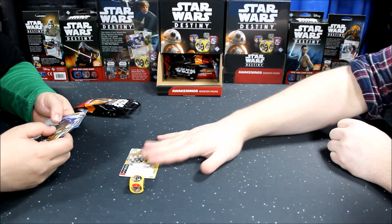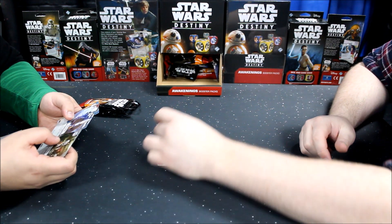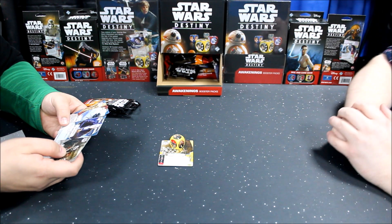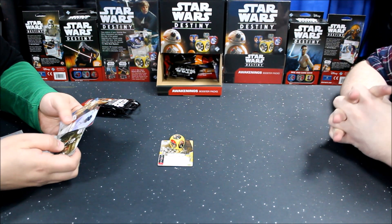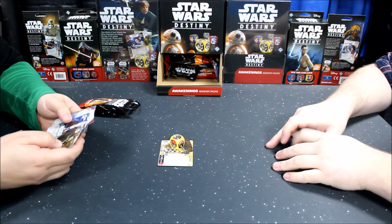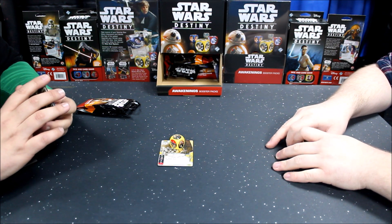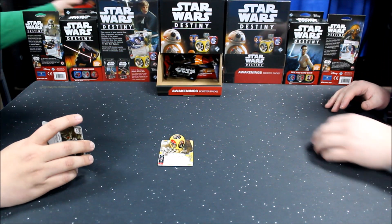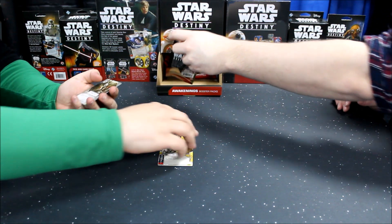Noble Sacrifice — that's pretty good because there's two special markers on it, and along with Cunning... I can't remember what it's called. Cunning — you're just getting loaded rolls.